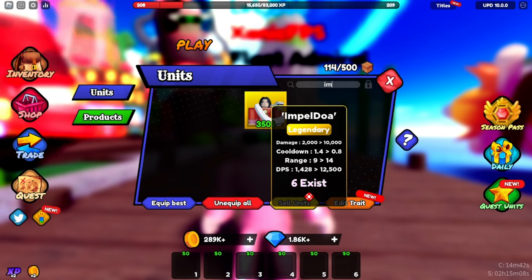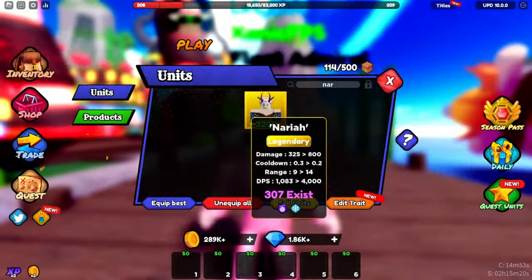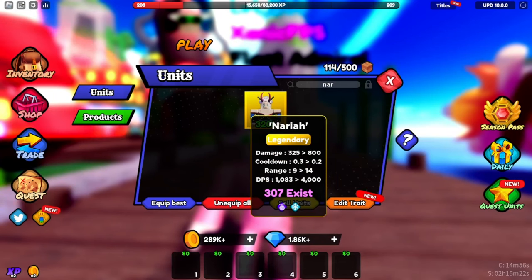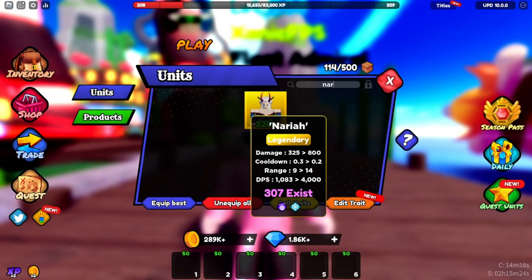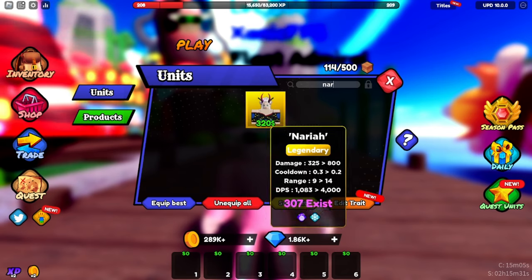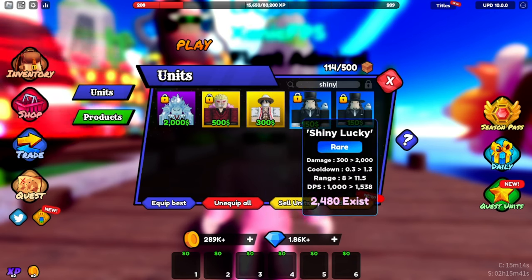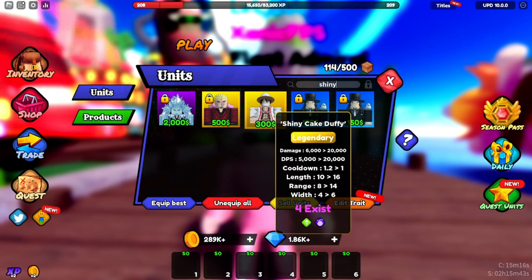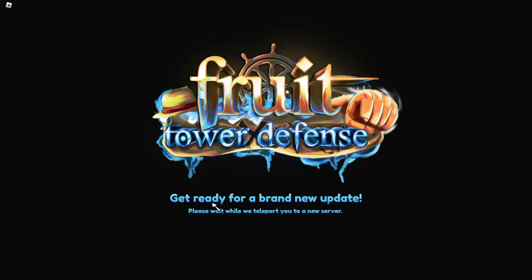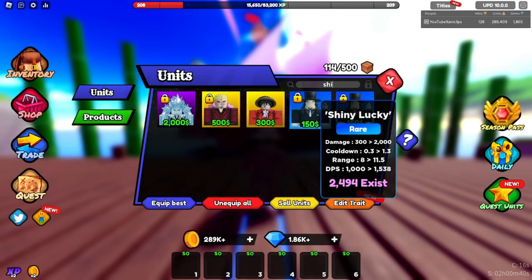W starter unit — damage is 325 to 800, cooldown is 0.3 to 0.2, range is 9 to 14, DPS 1,083 to 4,000. It's already at 307 users, so a lot of people got this — looks like it's kind of easy to get. Now the only shiny in this update — we have Shiny Cake Duffy. Damage is 6,000 to 20,000, damage per second is 5,000 to 20,000.